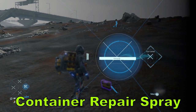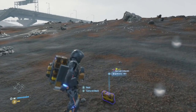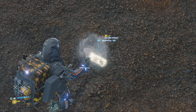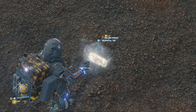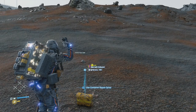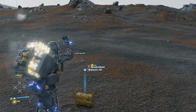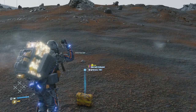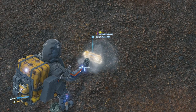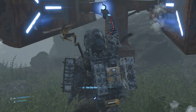The container repair spray is very useful early on — keep at least two on you. You can spray items on the ground or turn it around to spray items on your back. Early in the game you definitely want two, especially without vehicles or zip line networks. Once you have those up and running, one spray is usually enough.